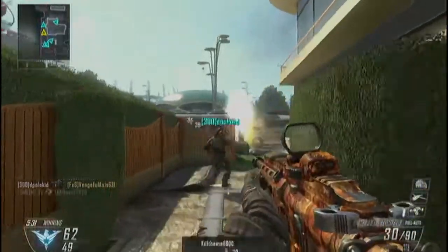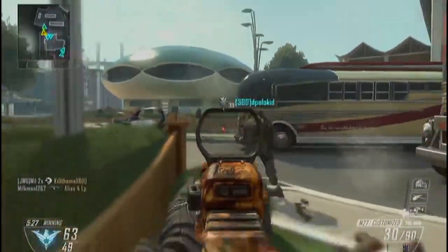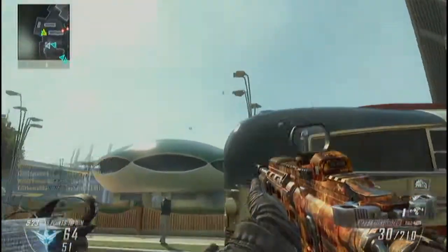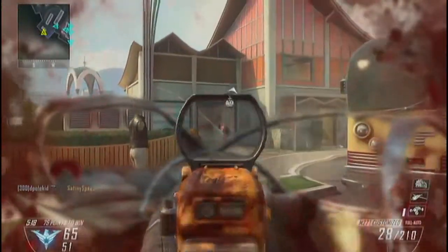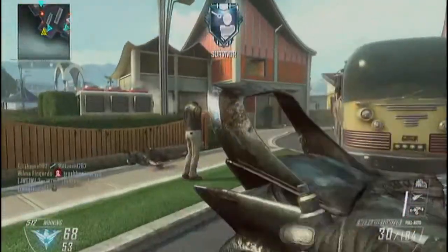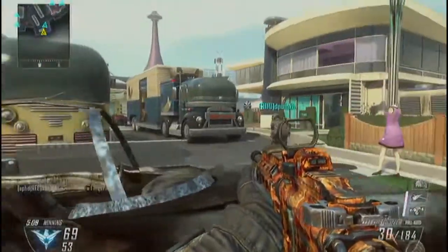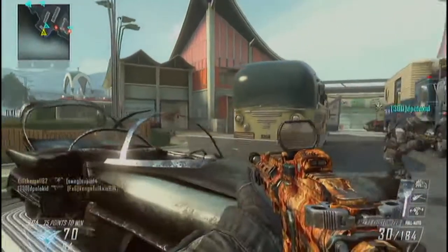Here it comes — smacked him right in the head with the shock charge. This is when I remembered I had C4. I totally forgot I had it. This little gun, in case you guys want to try it out, it's not too bad. It seems kind of weird with the firing though — it is fully auto but it wants to shoot like bursts for some reason. I don't know if that is just me or maybe it is my controller. I really have no idea.